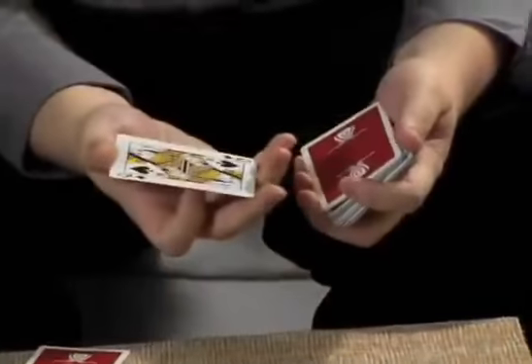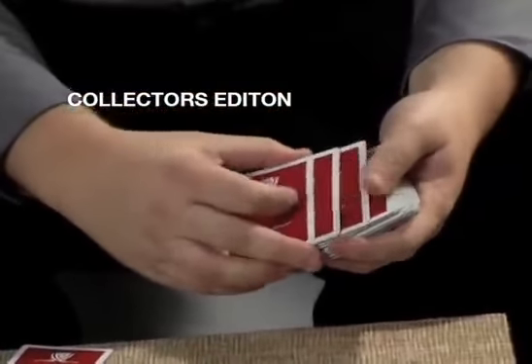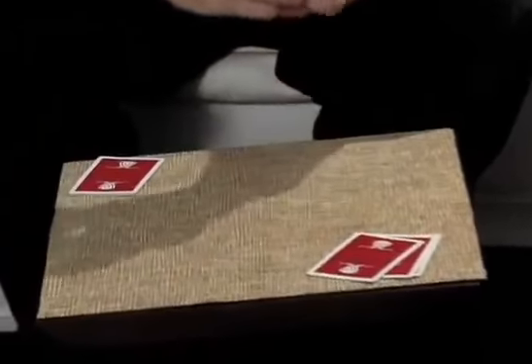The first card you touch happens to be the queen of spades, the second is the seven of diamonds, and the third is the four of spades. Four, seven, and queen — that's all you have to remember. Those three cards go down on the table. Now, there are four cards placed over here that you haven't seen yet.